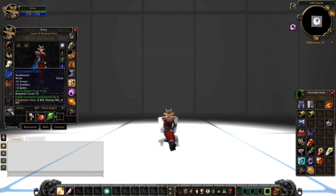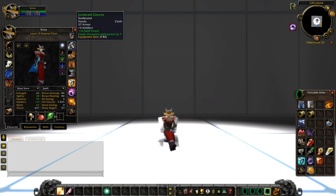Moving on to the bracers, with the other MP5 enchant, you're going with the Crystalline Cuffs. The main point of this is the spirit and the intellect, but the spell power is going to help increase the magnitude of your spells. This is a really good bracer to go for. There are other bracers out there, but they're not going to have the spell power. If you really want some stamina you could do that, but you're missing out on the spell power and spirit.